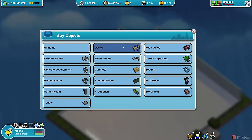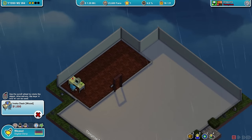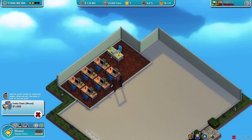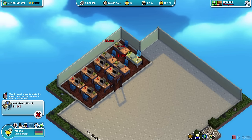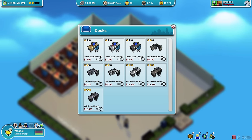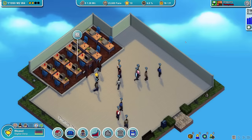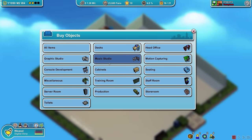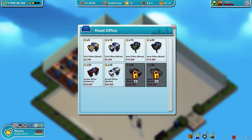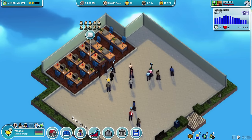There we go, that should allow us to squeeze in all the desks. Make it nice and comfy for everyone. I can squeeze them around like this — we got 8, 10 desks in here. That's totally fine if we only develop with 10 people for now. We had 11 in the other room, it's fine. I do want a head office — oh sorry, that's furniture as per usual.